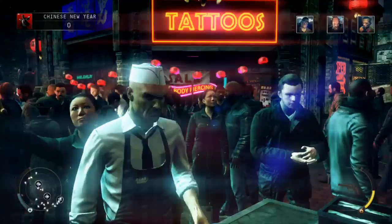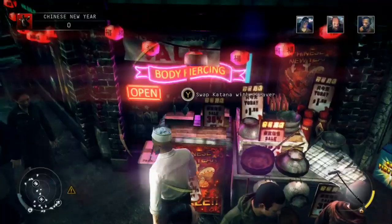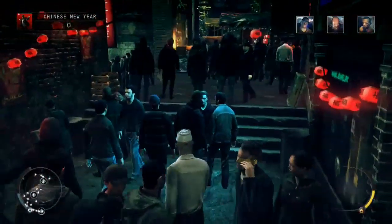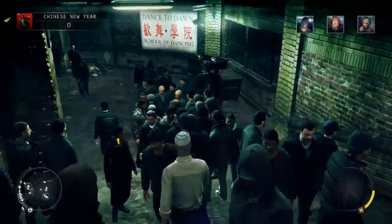So as you can see we're just headed to the end of the map, turned right and hid by the Sushi vendor, waited until one of Wade's guys came along and took the store vendor away, then picked up the katana. Now we're just going to head round to the left here.